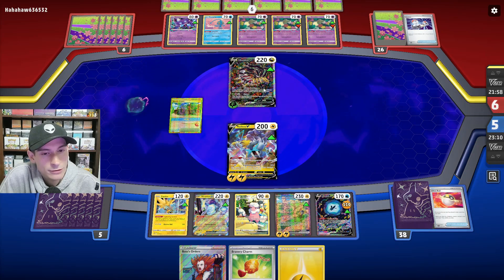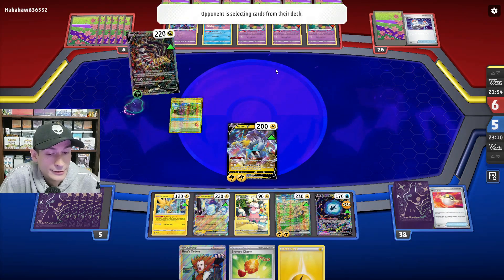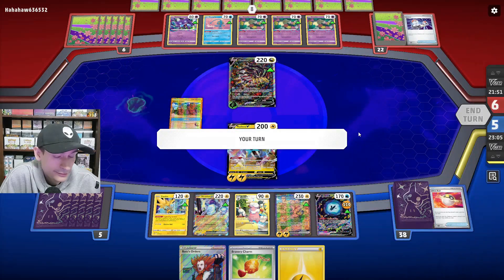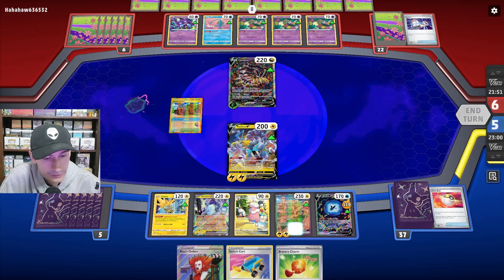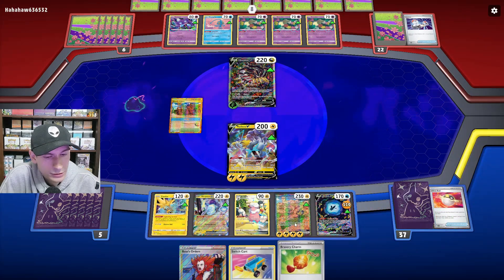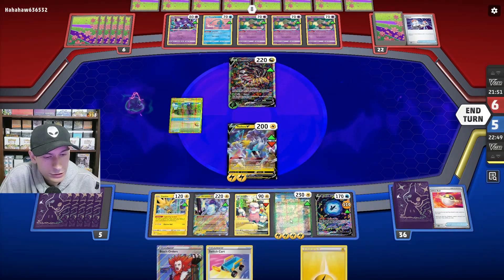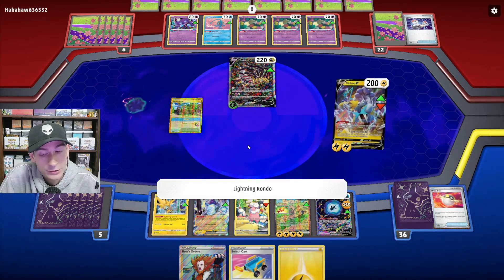I'm assuming they're going to go for Abyss Seeking — yes, they do. Let's use Dynomotor for Iron Hands, use Fleet Footed, put the Bravery Charm on Iron Hands — there's not even any point using Boss. We'll just knock out Giratina right now.